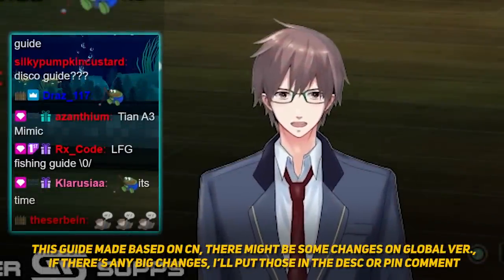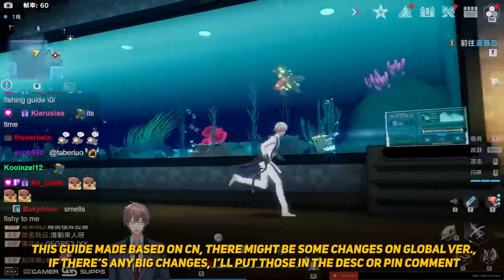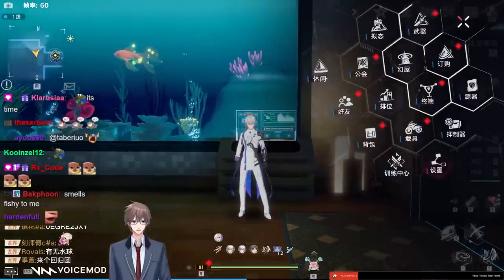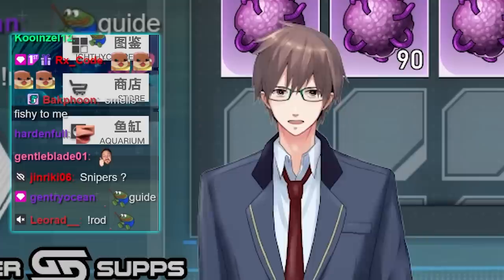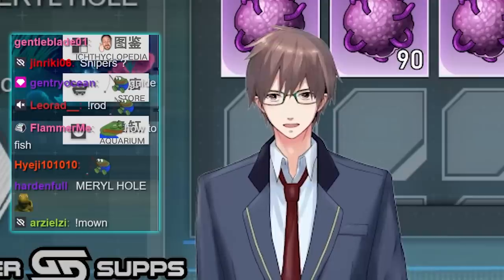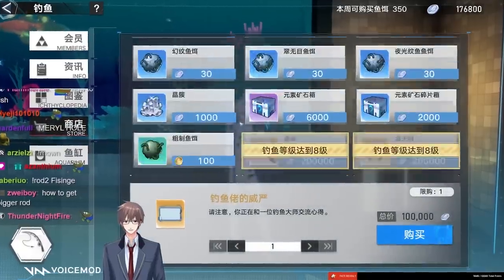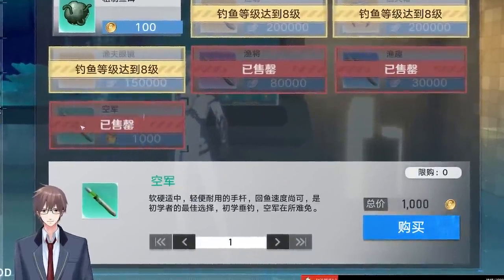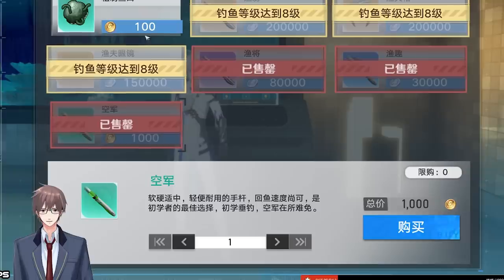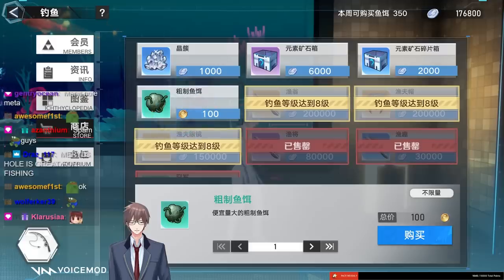Alright, fishing guide. So how do you get fish into your aquarium? You have fish slots here. There's a fishing system in this tab. How does the fishing system work? It's kind of complicated actually. The basic thing is first you go to the shop and buy the basic rod — the green one — for a thousand gold.